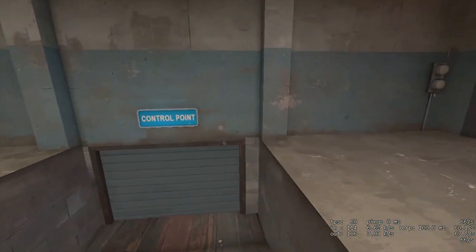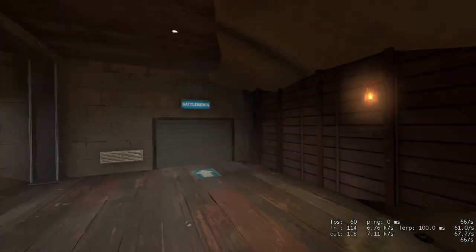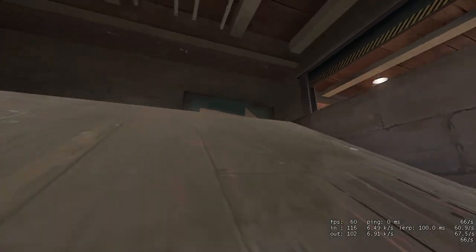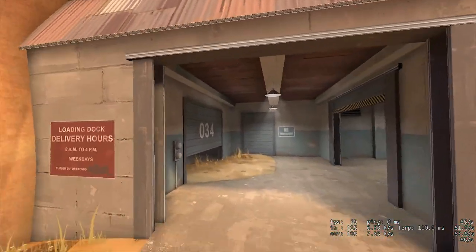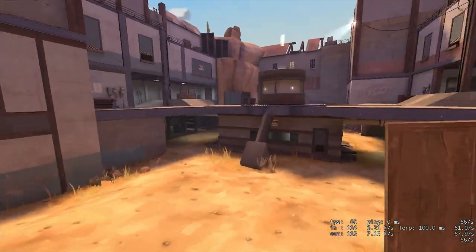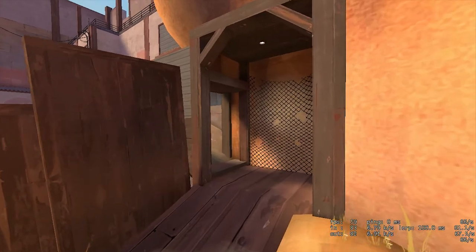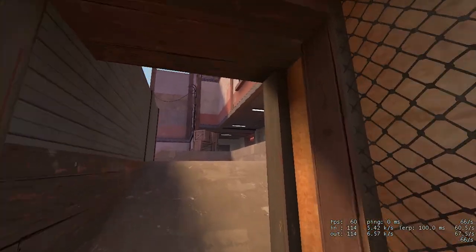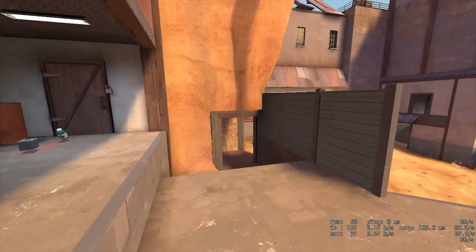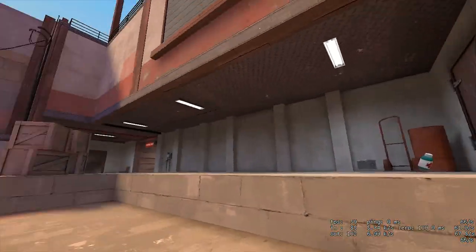Rollout will usually have the combo go down here to lower right, come up through flank, and come out big door — which is the term for this area. Then you either split left or right: left goes up to elbow. Usually someone will say walk up right, meaning they take this little area. If a demo man goes choke, it's very easy to spam and sticky it off.